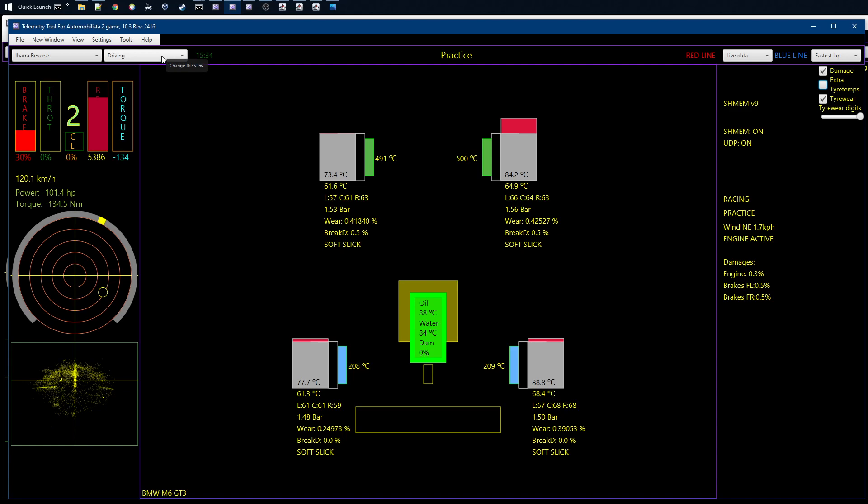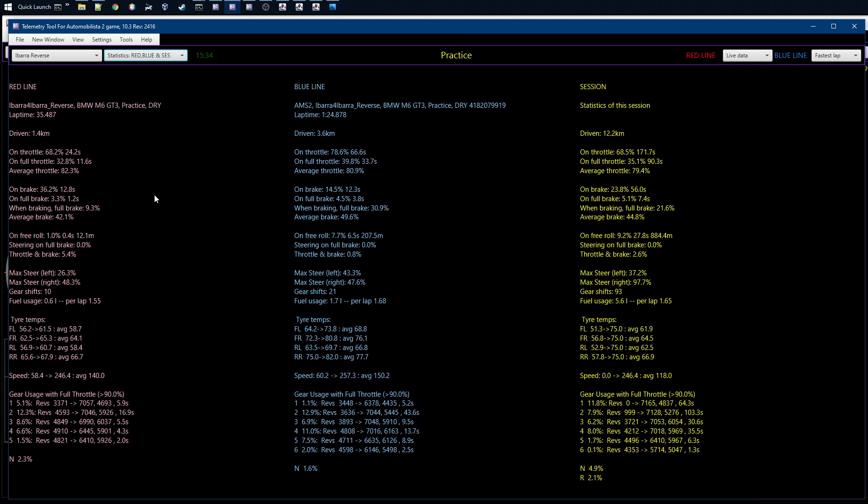The other thing I look at while practicing is the statistics view. It gives me a nice overview — the current lap, the best lap driven, and statistics for the session. Particularly useful is seeing the tire temperatures: front left, front right, rear left, and rear right — showing the range where tire temperatures have been floating, with the minimum, maximum, and average. This gives you an idea of whether you need to reduce or increase tire pressures.